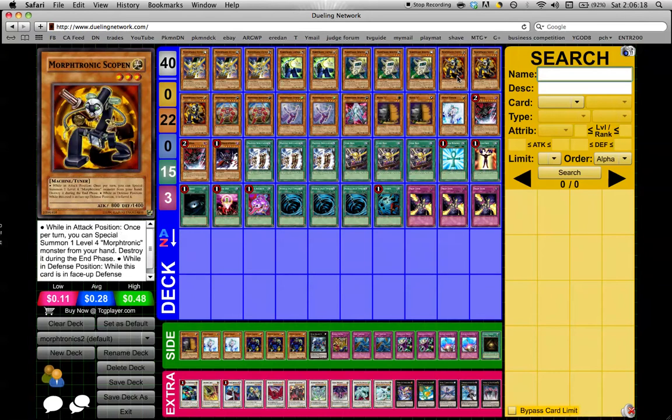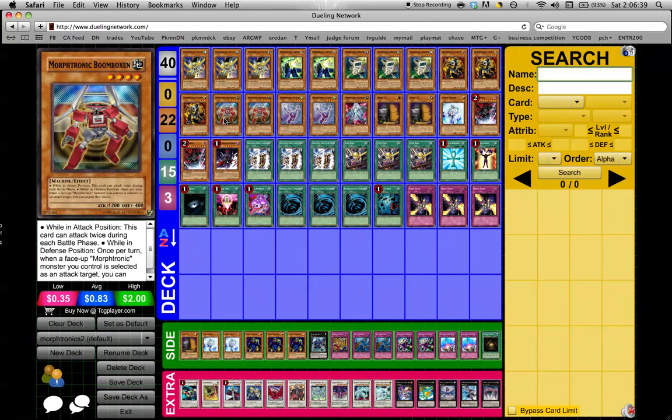Triple Scopin — he's very versatile in the fact that he's level 3 or level 4 depending on battle position for Synchro or Exceed plays. And if they don't have the Valor, Scopin just instantly nets you a Nuke or a Beret. So just that ability to instant Synch 7 is awesome with Scopin. Double Boomboxin — I like Boomboxin for a couple of reasons. The deck needs level 4s to work with Scopin, and Slingin alone is not enough. Having 3 Slingins clogs a bit, so you need diversity in your level 4s. Two and two works awesome.